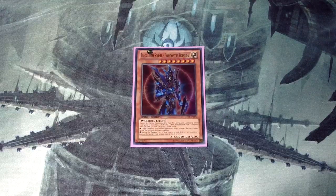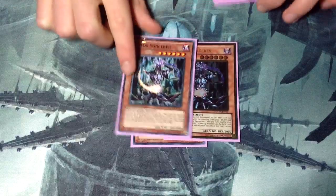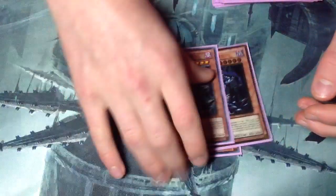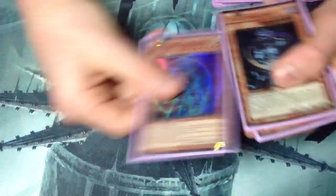And then Gorz, Black Luster Soldier, and 2 Chaos Sorcerer. The 2 Chaos Sorcerer is just really helping by putting pressure on your opponent — really just a great boost for agents.